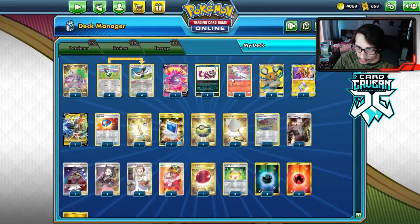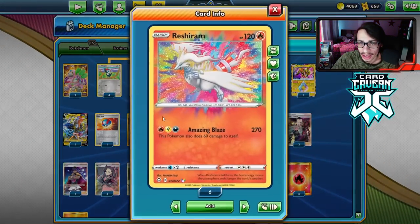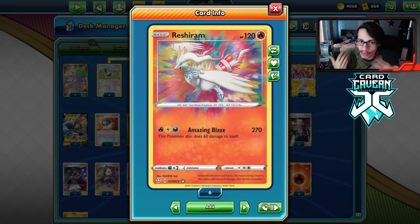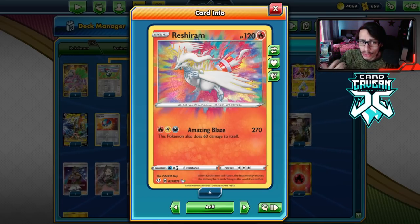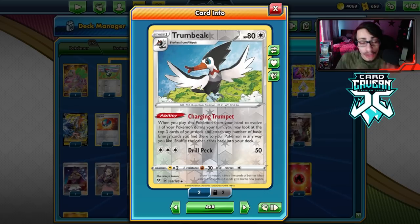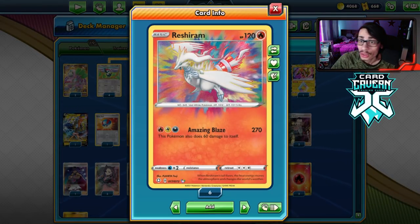Tag teams are a bit of a different story but we do have some ways to get around that. I'm playing cards like Tapu Koko, Dedenne, and even Crobat to a degree so you don't have to worry about those matchups too much. This thing just does a lot of damage and its attack cost is very cheap. Three energy is a lot easier to power up than Kyogre or Raikou Amazing Rare which require four to five energy respectively. We have Welder to power the fire, Coco Prism for the lightning, and I'm playing it with Trumbeak today. Trumbeak with Reshiram makes it very easy to power up in one turn and just out of nowhere do Amazing Blaze and take an easy knockout.